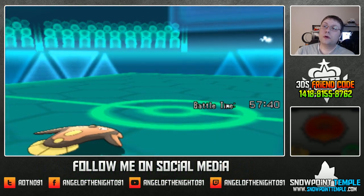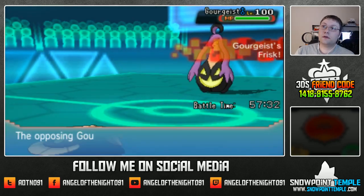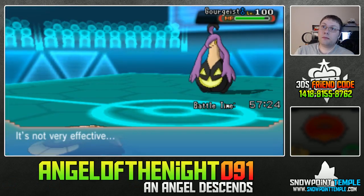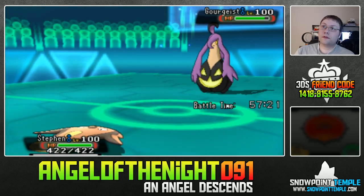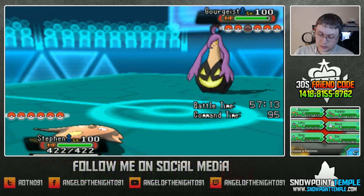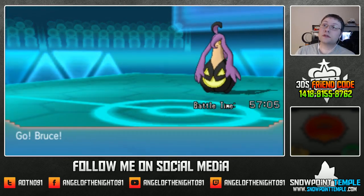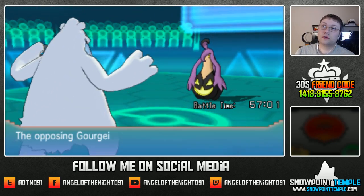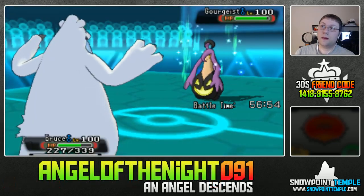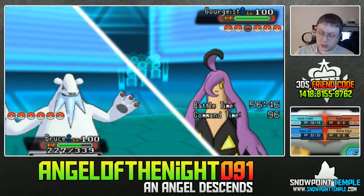He withdrew and went into Gorghist. Gorghist is on the field — he's got Frisk and found out I have Leftovers. Not much damage there. I could go for the Skull to try to get the Burn, but I'll likely have to swap out, probably into Bruce the Beartick. The C-bomb! Could have Flame Charge, which could be a problem. Let's go for Icicle Crash here.